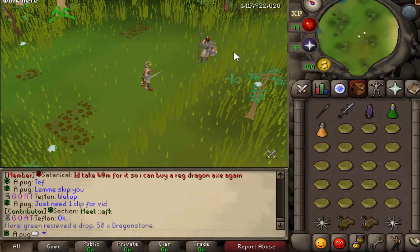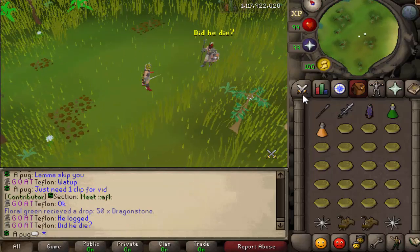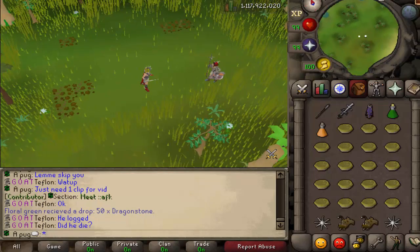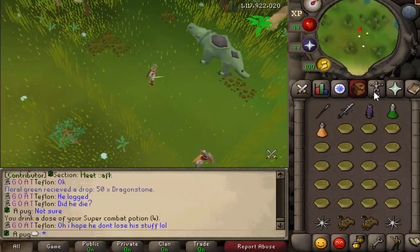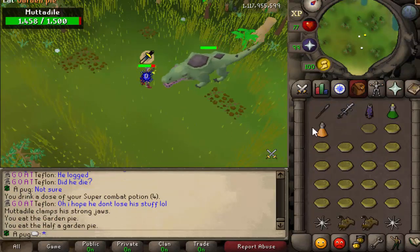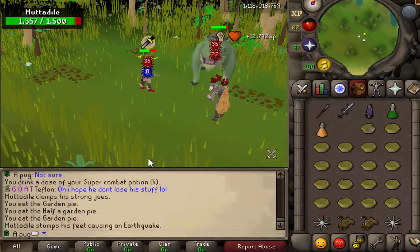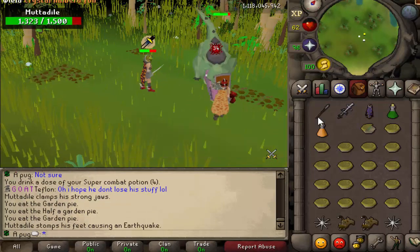These bosses are not necessarily camped all the time, but you can definitely expect to see people here every once in a while. The thing to know about this boss is it hits like a truck, as you can see. It has a combination attack.